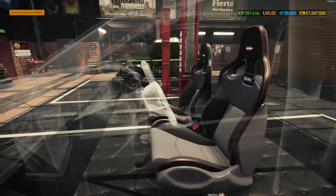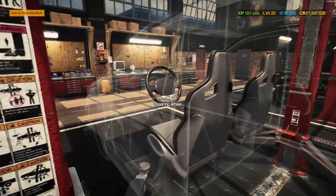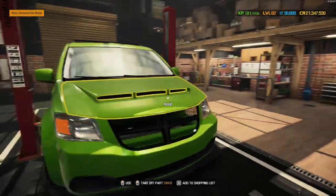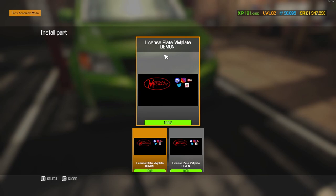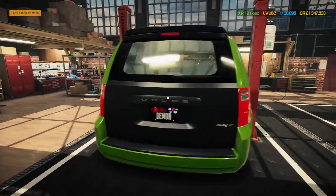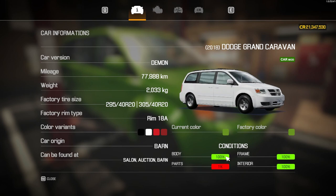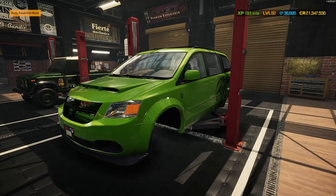I've swapped it to my Nismo seats - just had to check they fit, which they do. I've swapped to steering wheel 16 because it just looks a bit Dodge to me, that's why I went for that one. License plates - just gone for my VM plates with 'demon' written on them. That should be everything - double check: 100, 100, 100, fantastic. Let's get this one over to the paint shop.